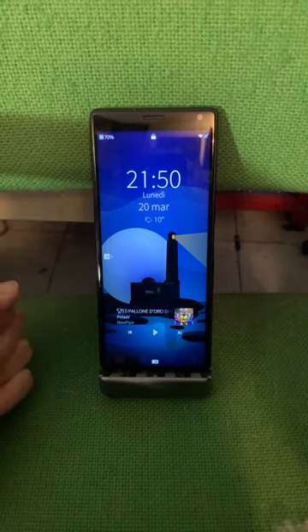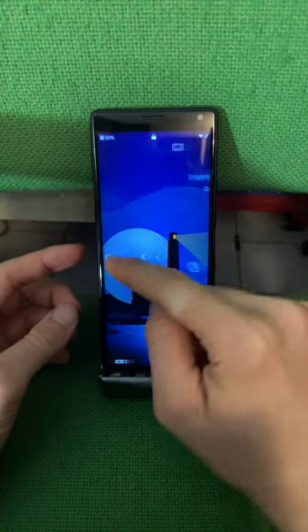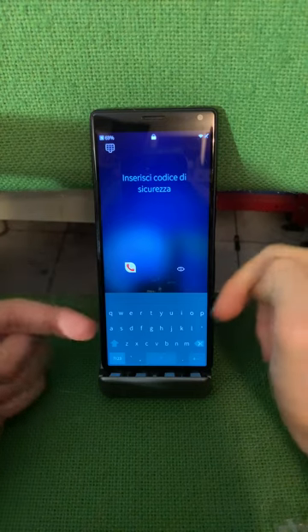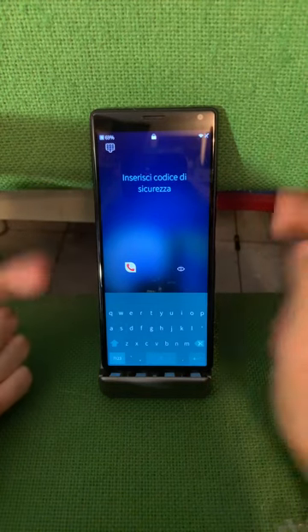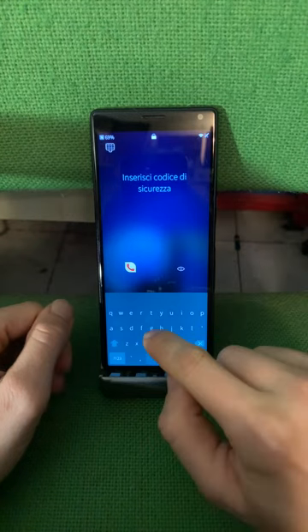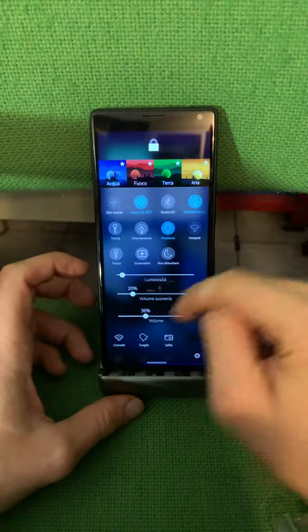Always from the lock screen you can now have an alphanumeric passcode. Before it was always numeric, but now you can have your passcode alphabetically as well. Another new feature is on this screen.